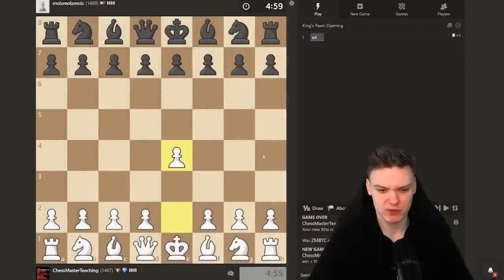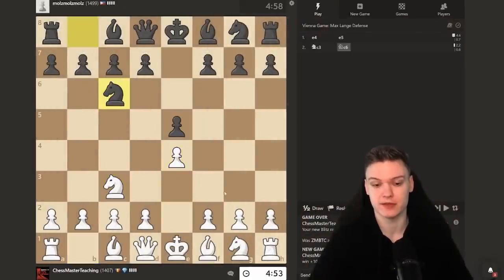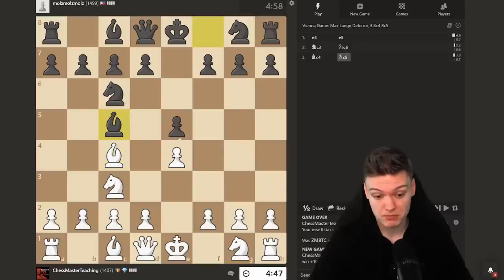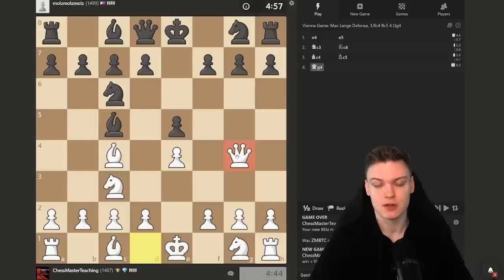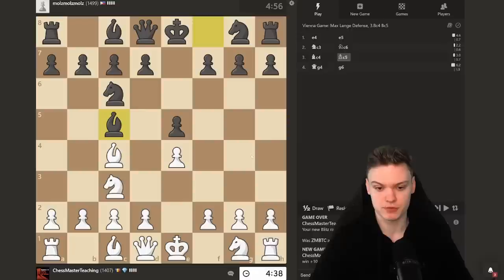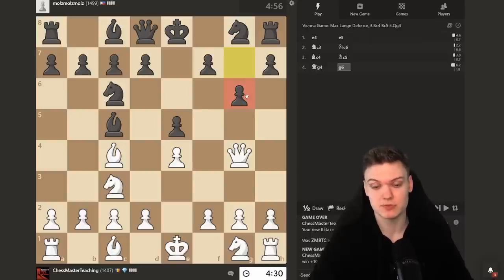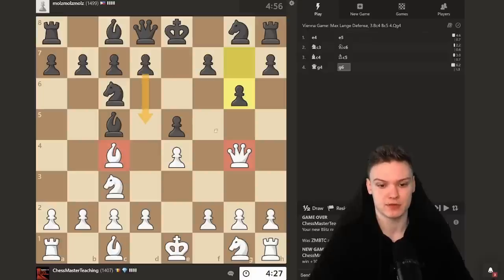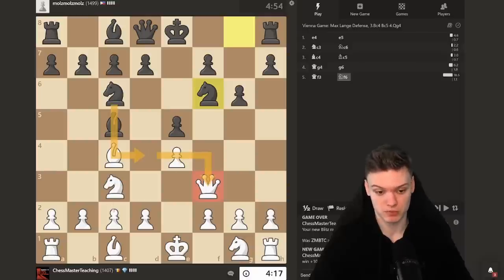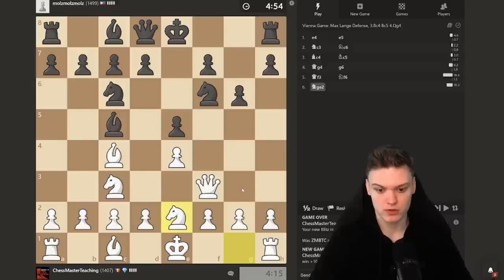Getting another white game, trying out e4 and hoping to practice another Vienna. Against the queen's knight, going to begin with the bishop. Even against people around 1500, they still go for the copycat quite frequently, which allows us to break the symmetry — going for queen g4. This is by far the best move and how white is supposed to get a better position. After g6 is played, d5 becomes a threat, so watch out for that. We sidestep while gaining a tempo, attacking on f7.